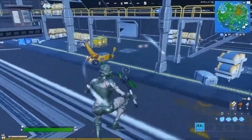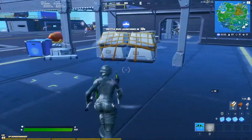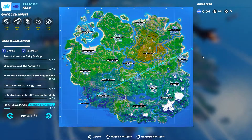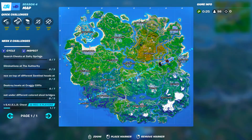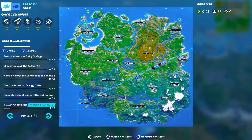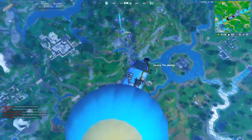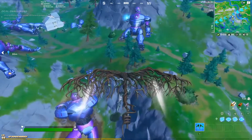You have to dance on top of three different sentinel heads. Once you're in the battle bus, the Sentinel Graveyard is located right over here. Take a good look — there are five sentinel bodies and you have to dance on top of any three. I'm going to show you a very easy route.